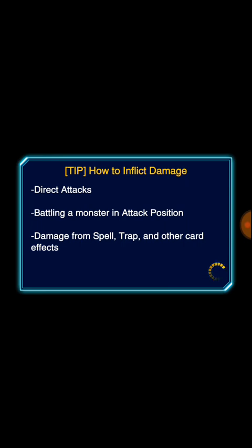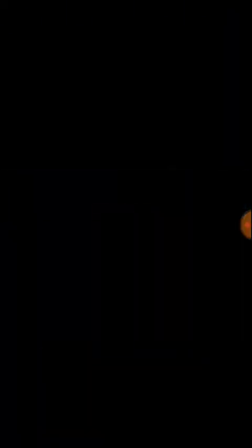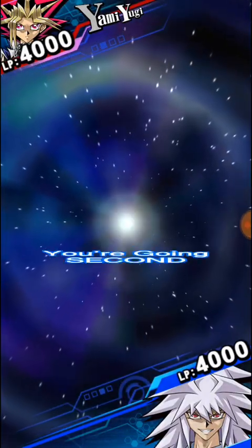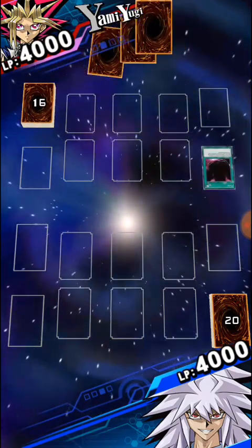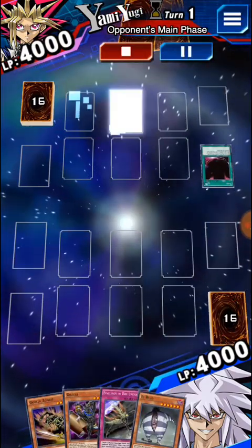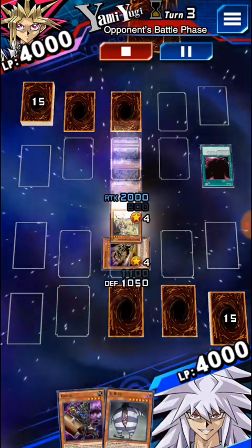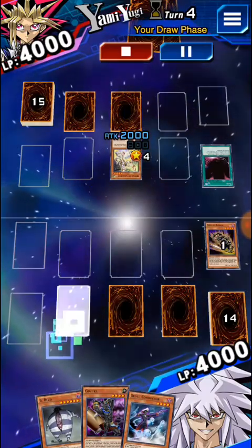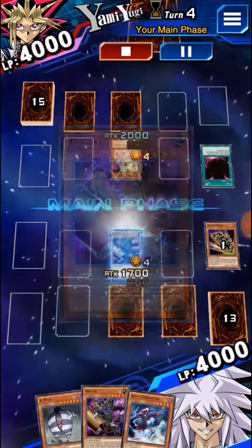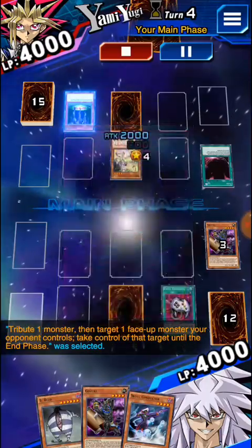Basically the deck can just turn out OTKs out of nowhere. In my earlier versions I wasn't running Mirror Wall. The deck suffers from not having a high attack monster — I tried Vampire Genesis but it was inconsistent and dead in hand sometimes, so I took it out. I think the next step for the deck would be to get the Red Eyes support so you can run a straight Red Eyes Zombie deck — I'm pretty sure that'll be way faster.